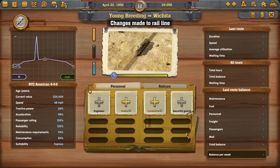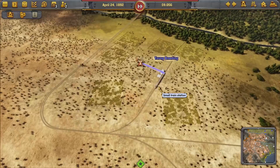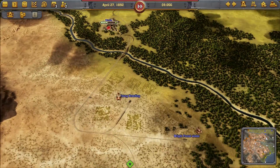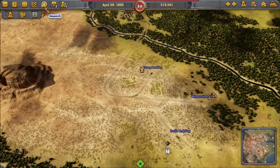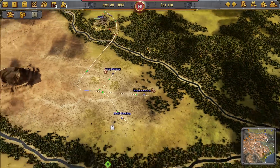The price increase isn't that much, but we will buy one more NYC American here, and we will now be delivering cattle to Wichita. Steel Empire — that's me! It is 92 — we did reach our population goal in Kansas City! So 94, we got to connect six cities to the network. That should be fine.